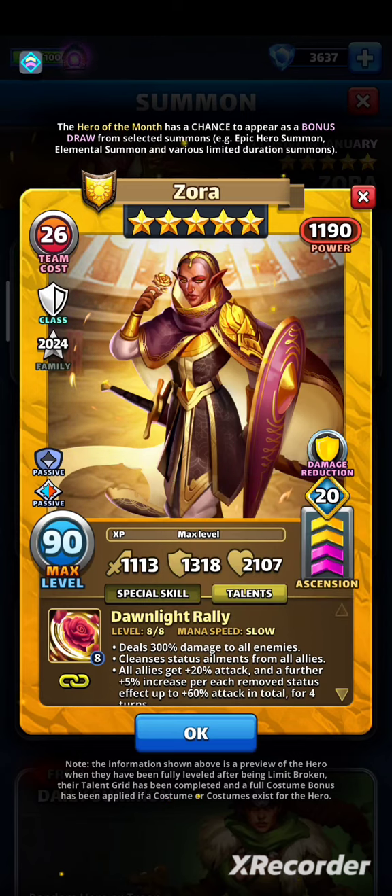Mana speed is slow, so she needs 12 tiles to go off. With strong troops, you can speed her up to 10. You can also make her faster if you pair her with Mika or Costume Sif, and remember that her passive speeds her up too.